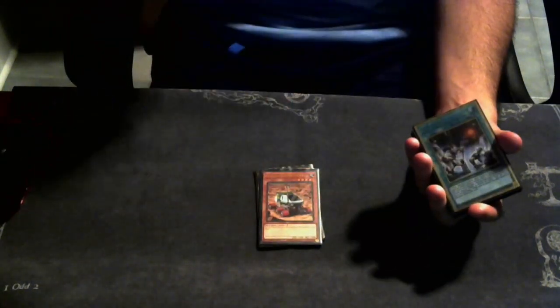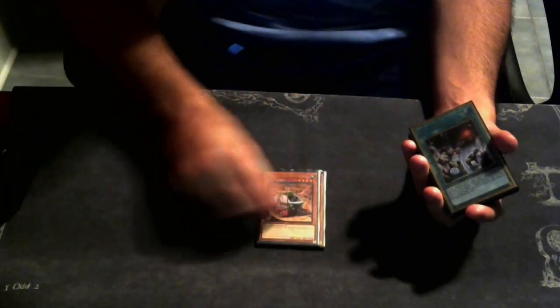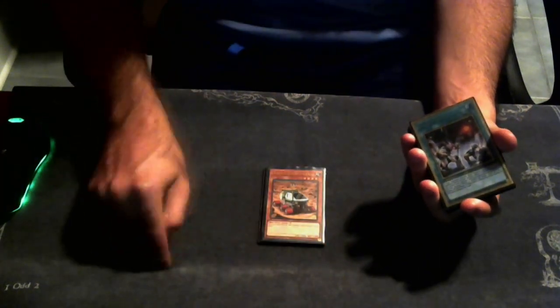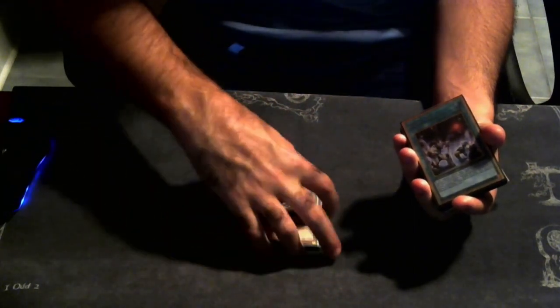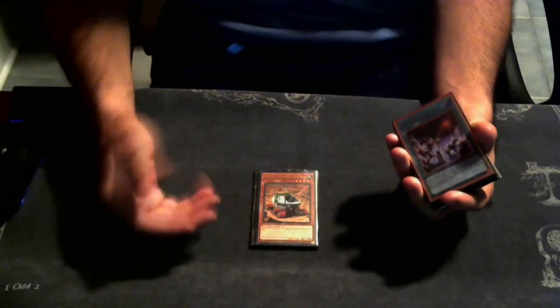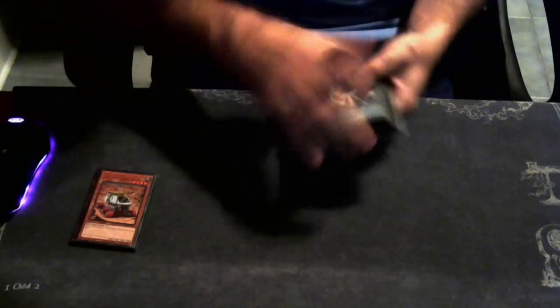We're playing one copy of Planet Pathfinder. We were maxing out on three for a while, but now we're down to one with one Terraforming. It works - if you brick you can activate Mystic Mind, set Pathfinder, force the opponent to end on one monster, or both players end on one, or they pop yours. You have a way to work with that. I like Pathfinder - it's solid. That's it for monsters.